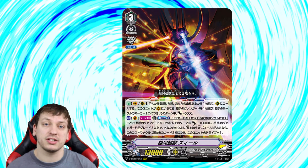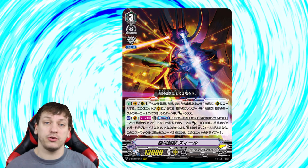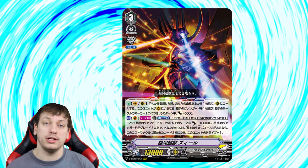Zeal's second skill is an Act on Vanguard Circle once per turn. Counterblast one and put one or more rear guards of yours into your soul. Then you may minus your opponent's Vanguard by 10k. And then if your opponent's Vanguard is grade 3 or greater and you have the grade 2 Zeal in soul, you get plus one drive for every two cards put into your soul.